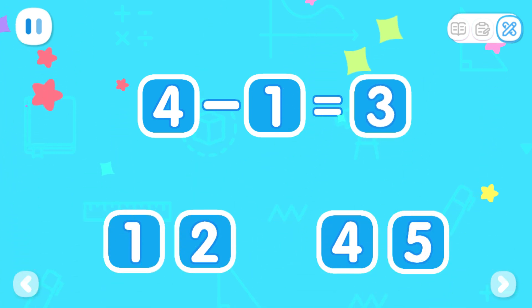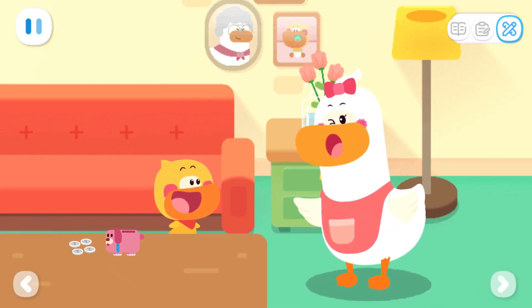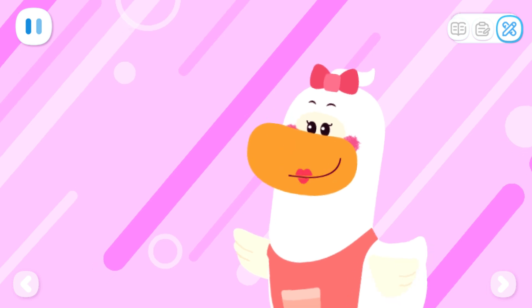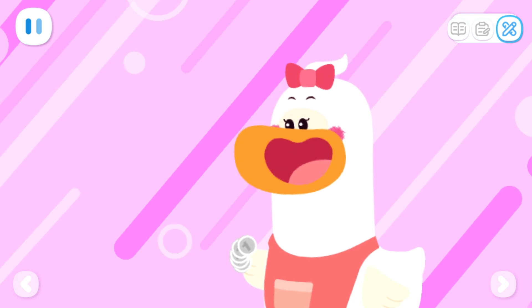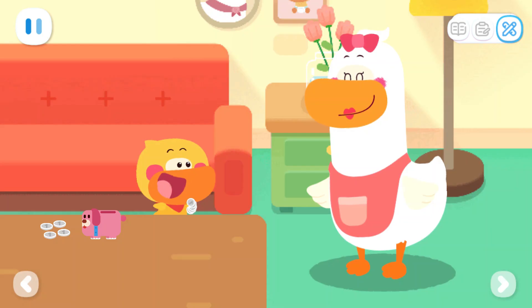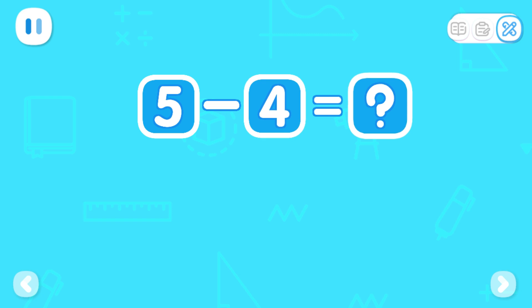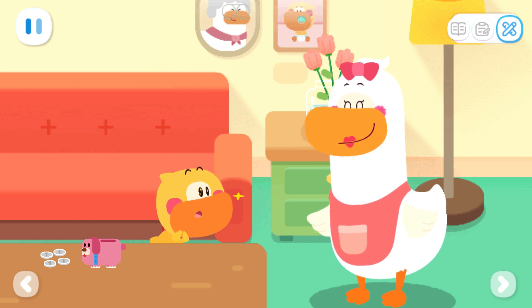That's right, Quacky. Can you go to the convenience store and buy me a bottle of ketchup? Sure thing, just consider it done! By the way, a bottle of ketchup costs four coins. I will give you five coins — you can keep the rest as your allowance. Thank you, Mom! Kids, can you do the math? What is five minus four? That's right — I can use this one coin to buy rainbow popping candy.